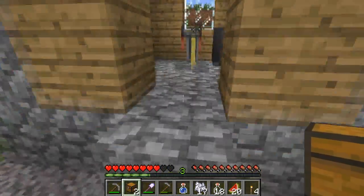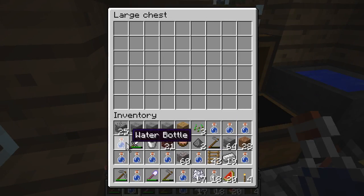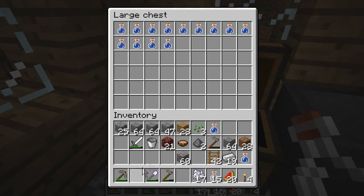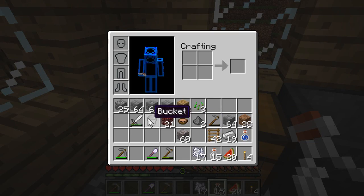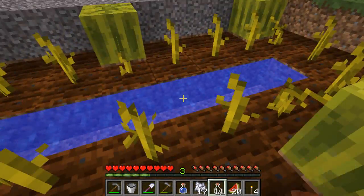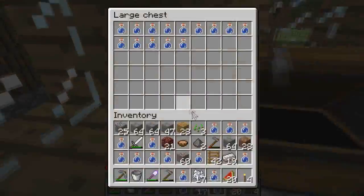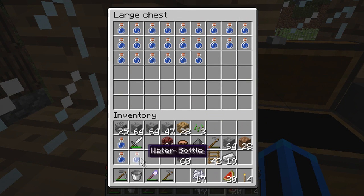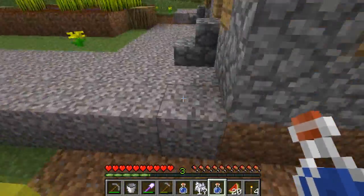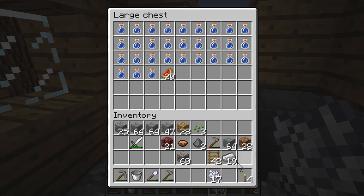This is going to be a really cramped room. We can just fill it with all the bottles like that — just fill it up completely. I don't really see the point of the cauldron because it only holds three, and we can essentially just do this, which is just much faster. So we can just put all these in. Get the ones we threw away back, and put those in here as well.